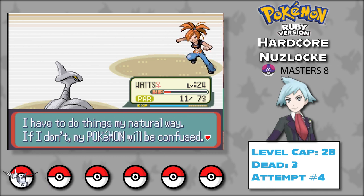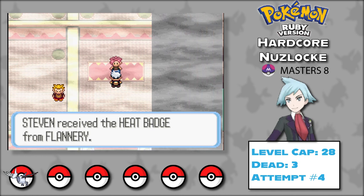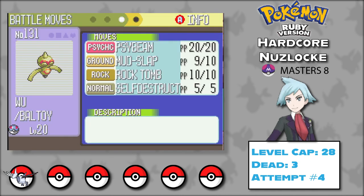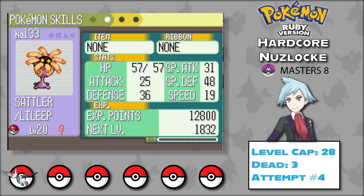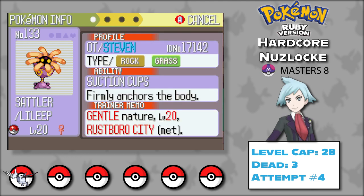Watts gets paralyzed too. She and Torkoal trade hits for several turns — Watts is hit by a critical hit and immobilized by paralysis two turns in a row. But she still manages to pull through, knocking out Torkoal with only 11 HP left. Well, that was a trainwreck. I could restart the run, but let's see how far I can go with Watts. Fortunately, I have my last two encounters right now — Wu the Baltoy and Sattler the Lileep from reviving a fossil.